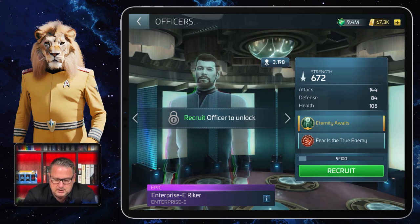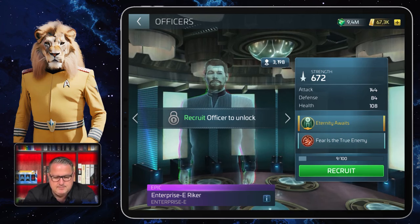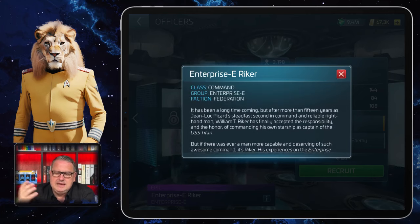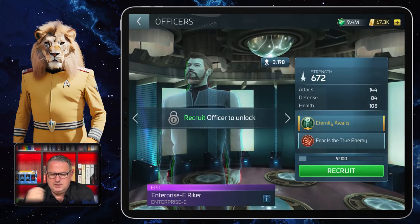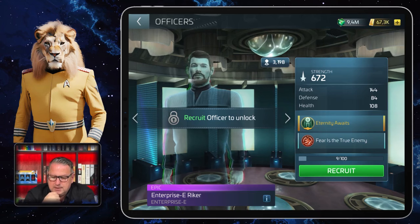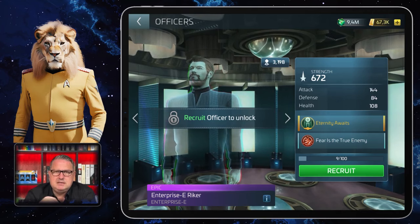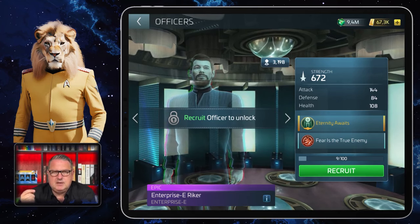He's an epic officer. We quickly look at the information button — he's a Command class, he's from the group Enterprise E of course, and the faction is Federation. There are always nice information texts there if you want to read them.